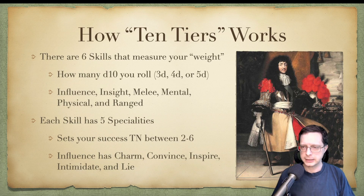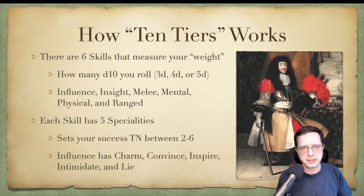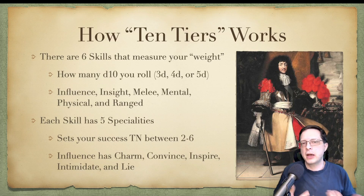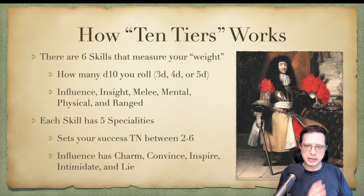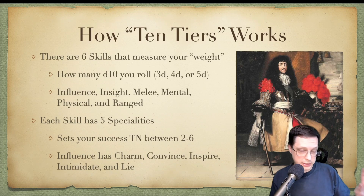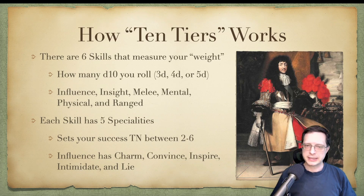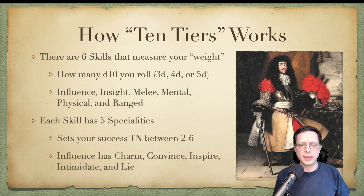When looking at characters in the 10 Tiers system, we're basically looking at skills and specialties. Skills measure the weight of your character — how many d10s you can roll — and this can be between 3, 4, or 5, decided by the player. There are 6 skills. Each of these skills likewise has 5 specialties inside of them, and everybody has a level of specialty that can range anywhere from 2 to 6 — and this is actually where your success target number comes from.